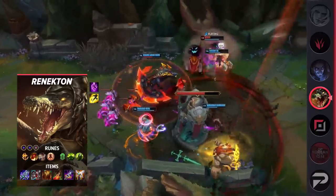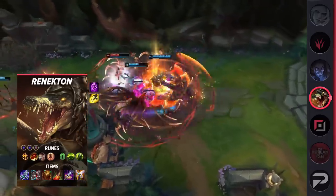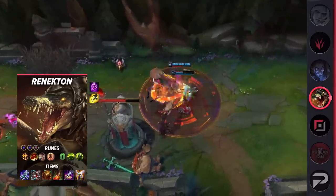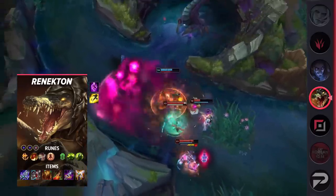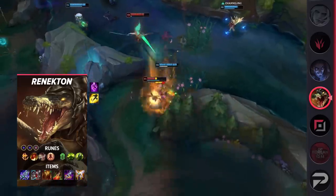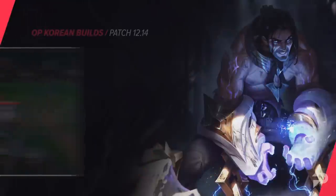Sunfire Aegis is oddly picking up some traction. Combined with his ultimate, you're gaining a massive amount of AoE damage, forcing enemies to deal with you and otherwise allowing you to hard carry fights. In addition, the tenacity the item grants you makes it much harder to kite you. With other offensive items in the build, you're also strong enough to quickly cut through squishies. Next on the list is Sylas.